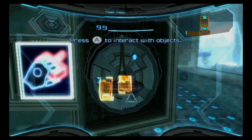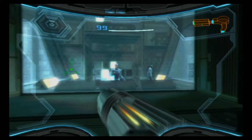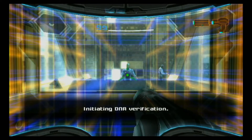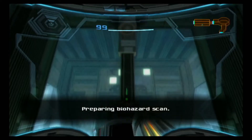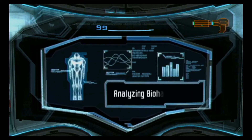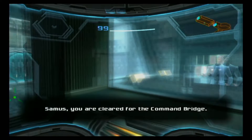We've got motion control door opening: pull away, twist, push. We're going to be doing that a lot in this game. Initiating DNA verification — go through a little scan here. DNA verified. Registration number 1, 3, 5, 7, 6, identified as bounty hunter Samus Aran. Preparing biohazard scan. We've done this before — brush the scan terminal. This one does it automatically so we don't have to rotate anything. We're still clear. Scan complete. No hazardous material detected. Samus, you are cleared for the command bridge.